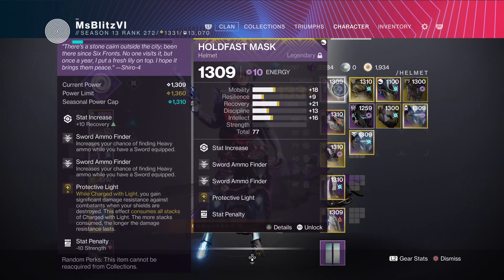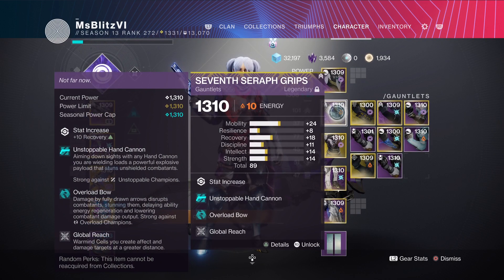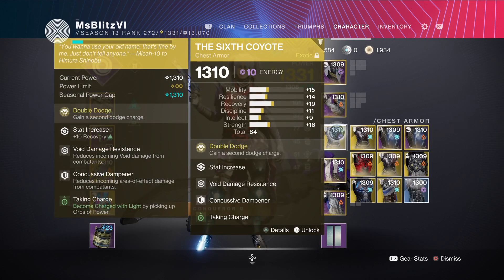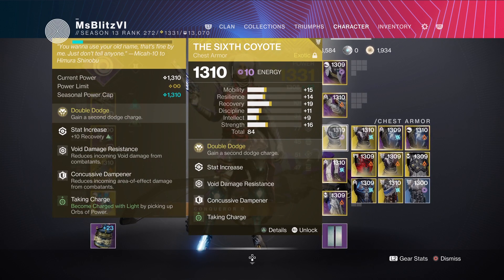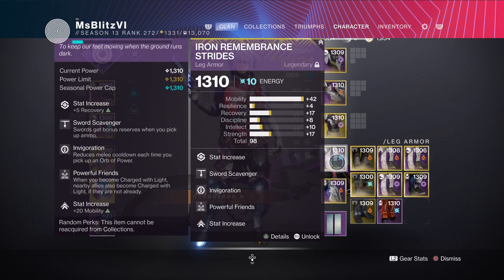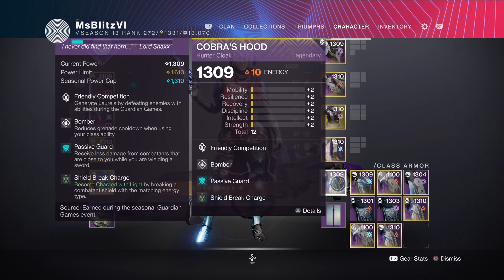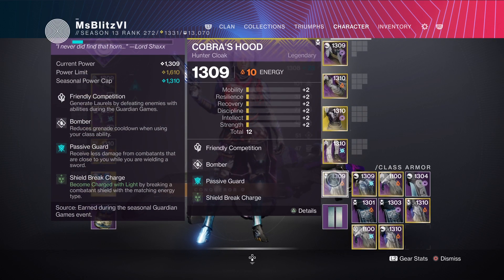For the helmet I'll be using double sword ammo finder and protective light with 10 recovery. For the arms: unstoppable hand cannon, overload bow, global reach, and 10 recovery. For the chest plate: the exotic Six Coyotes with void resistance, concussive dampener, and 10 recovery, taking charge. For the legs: sword scavenger, powerful friends, fire recovery. Lastly: passive guard, bomber, and shield break charge. Please ignore the friendly competition — it's for Guardian Games.